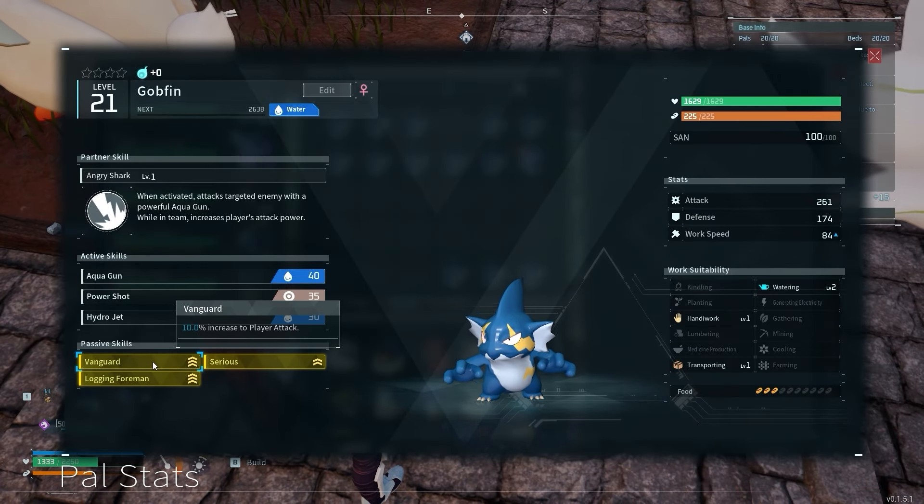Although I already had 4 Gobfins with the right traits, I still needed to condense them down to 4 stars. To condense 1 Pal to a 4-star, you need to sacrifice 116 of that Pal in total. Condensing is absolutely broken in Palworld — condensing these Gobfins into 4 stars buffs their passive abilities substantially, meaning they give my character significantly more damage than if they were 0 stars. Catching Gobfins is also significantly faster than breeding for an egg every 5 minutes, and I didn't want to farm another 464 cakes. I went through well over 500 hyperspheres in this process and spent about 2 hours farming more spheres.